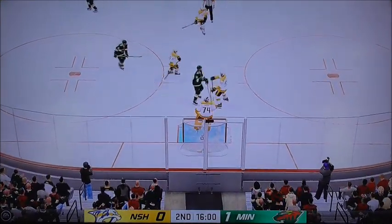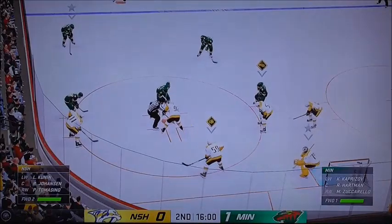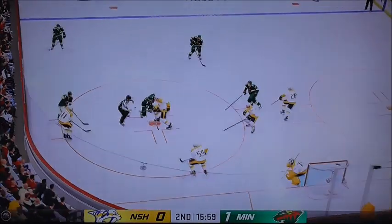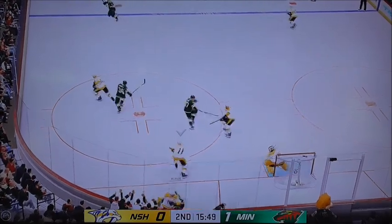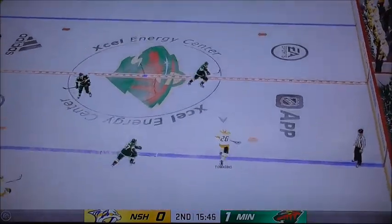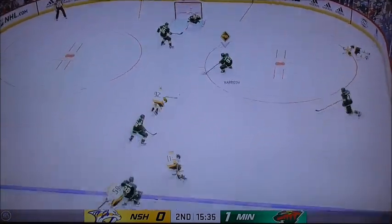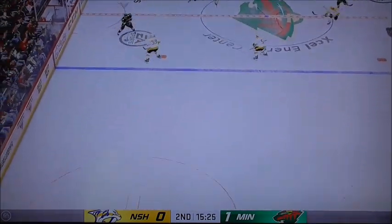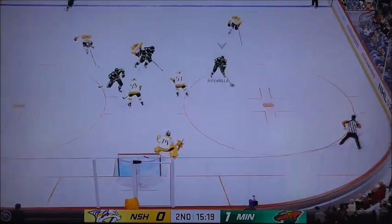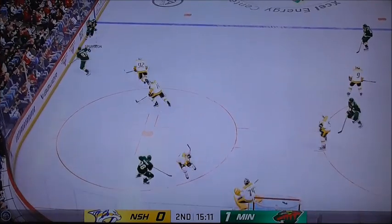In front of the net, the goaltender covers up for a whistle. Still early on in this frame — James and Ray with you, Minnesota's up one zip. Taken along the wall by Yossi. Taken by Kunin, now he angles it across to Tomasino. Nashville's on the attack. Minnesota's got the puck — slides the pass over to Hartman. Now into the offensive zone from the right side. Here's a short pass to Caprizo. Grabs the puck and looks to make something happen.